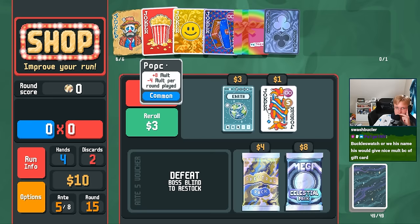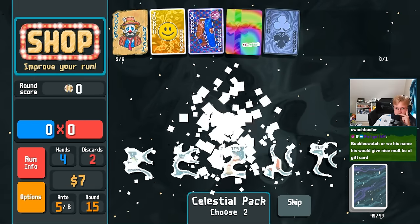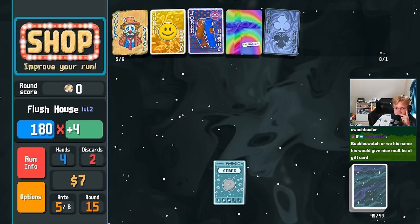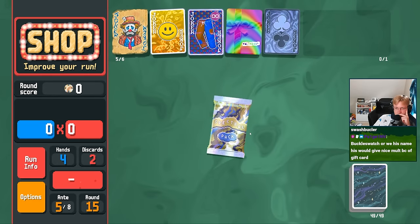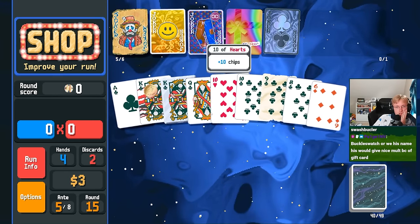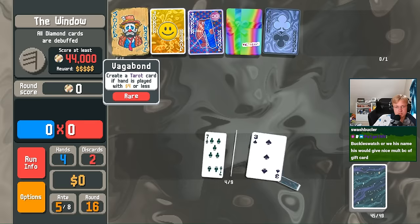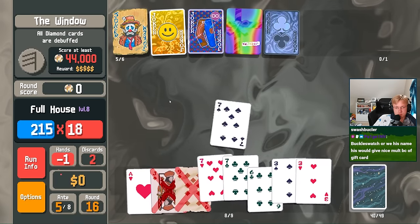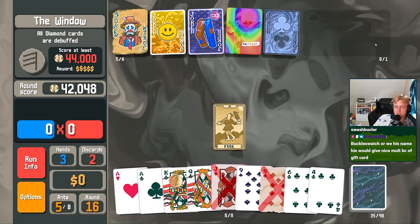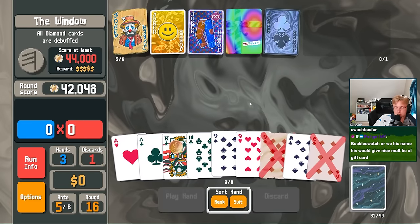We can go... Oh, we sell popcorn here. And then we can buy... We can't buy everything. Flush house? I guess we can get... Yeah, we can buy everything. Gold seal. And then we can upgrade full house again. And then we still get to use you. You're, what, 30 molt? Oh, if only we had that for temperance. Oh well. Another full house.